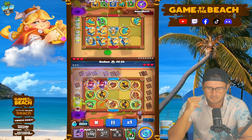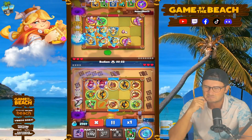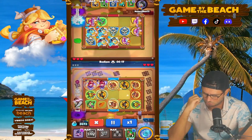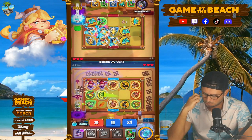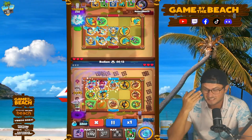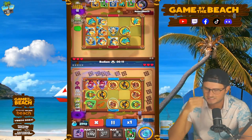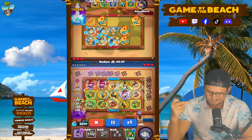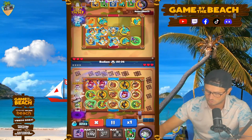I think we have a level one Mermaid. Is that going to be enough? Bedlam's going to make me super nervous. That's why I run J — just to make sure that we take out the bosses as quickly as possible.